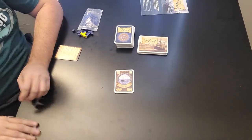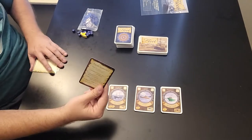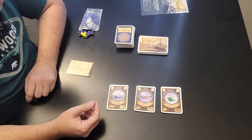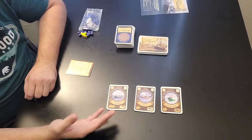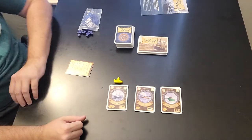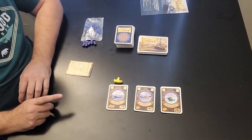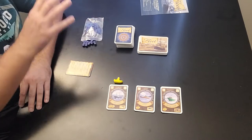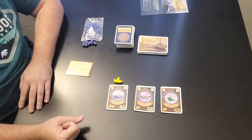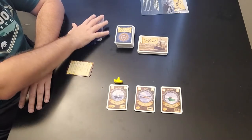Each player receives one of each card. The object of the game is to get the most points at the end of the game. The amount of fish you start with depends on how many players you have. There are 100 cubes — 25 fish per player. So with four players you use all 100, with three players you play with 75, and with two players you play with 50.